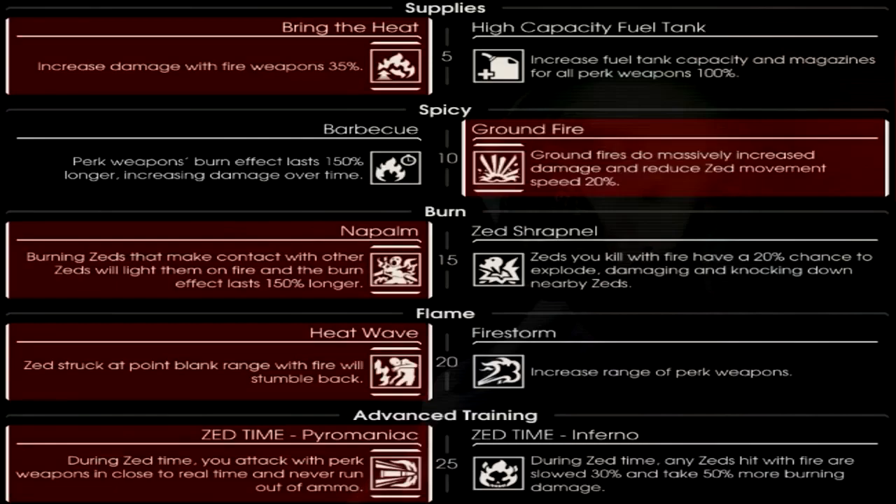At level 15, you have your choice between Napalm and Zed Shrapnel. Zed Shrapnel may look promising — adding explosive damage sounds good — but the explosive damage on it is extremely low, so mostly you're using it for its effects like more stun and stumble. Napalm I find to be much better, as it allows your fire to jump from zed to zed, allowing you to conserve ammunition and deal more damage over time.